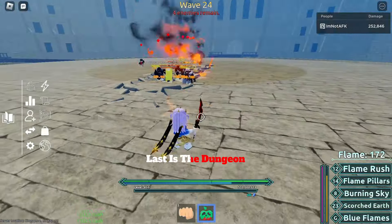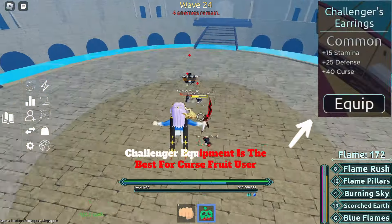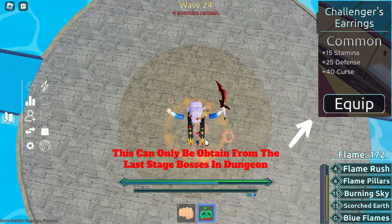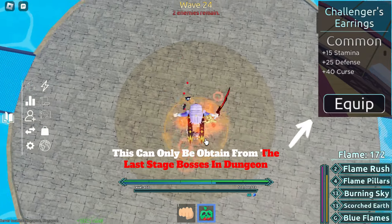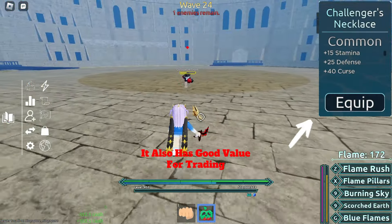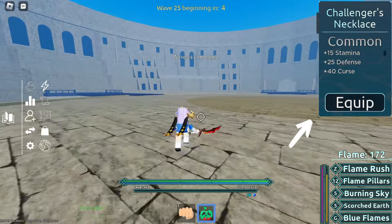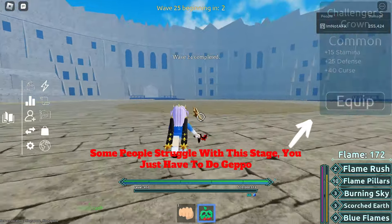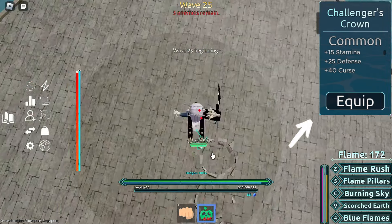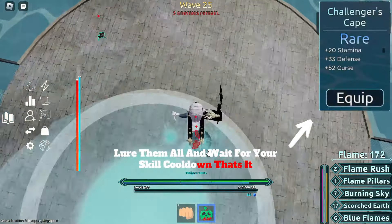Last is the Dungeon. Challenger Equipment is the best for Cursed Fruit users. This can only be obtained from the last stage bosses in the Dungeon. It also has good value for trading. Some people struggle with the stage — you just have to do Geppo, lure them all, and wait for your skill cooldown. That's it.